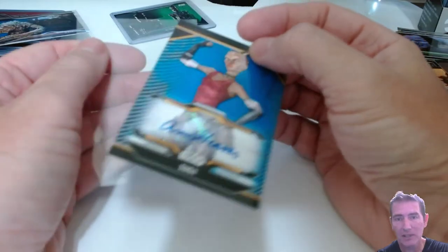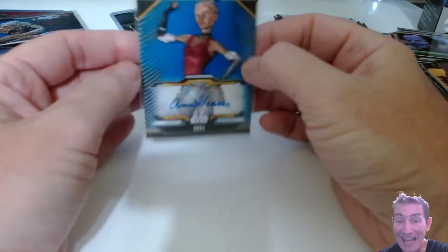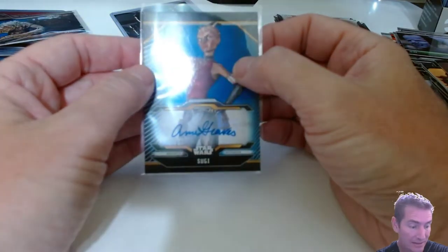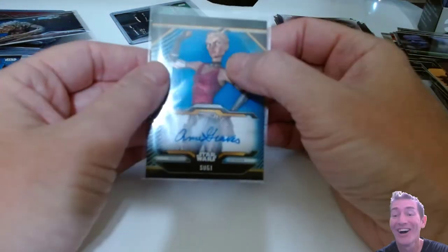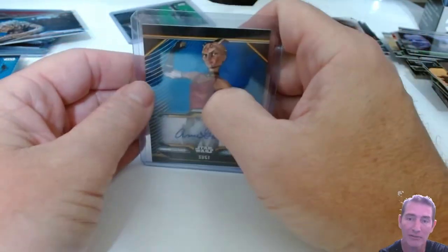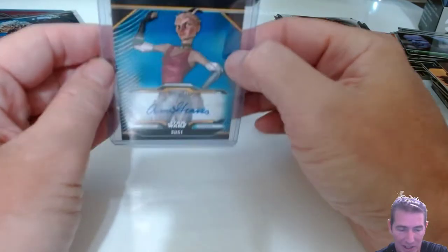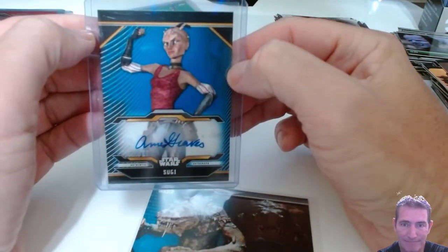Hot dog - last blaster we got a sketch too! So that's four blasters, that's 80 bucks - those were $19.99 blasters. For 80 bucks we got a sketch, an Anna Graves auto, and eight numbered parallels. When I made my first video for this set I said I gotta learn to trust myself - I should have bought like 40 of these blasters when they were up on Target. I should have trusted my instincts. I only got 15.